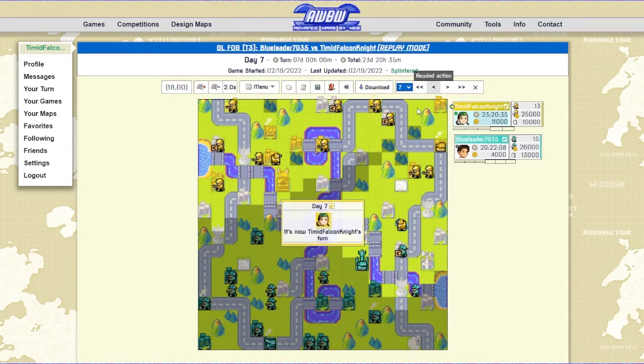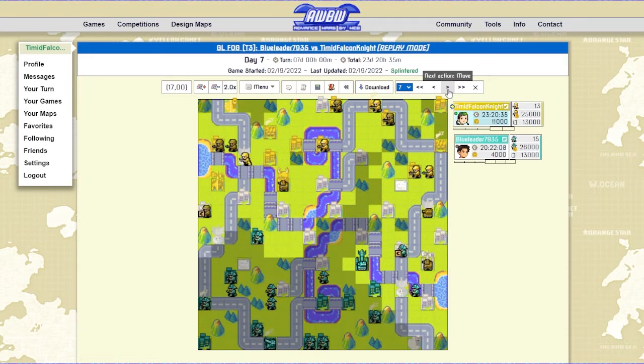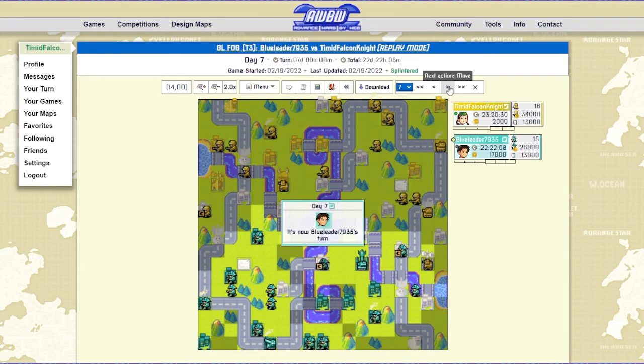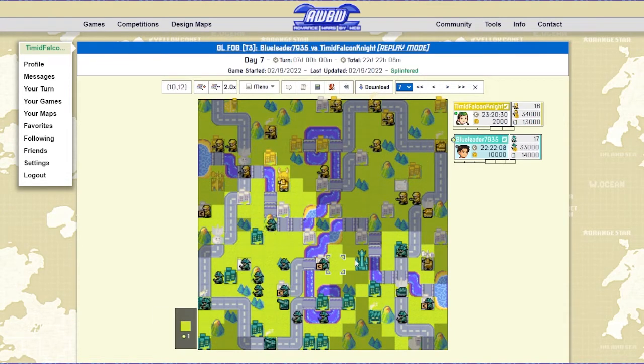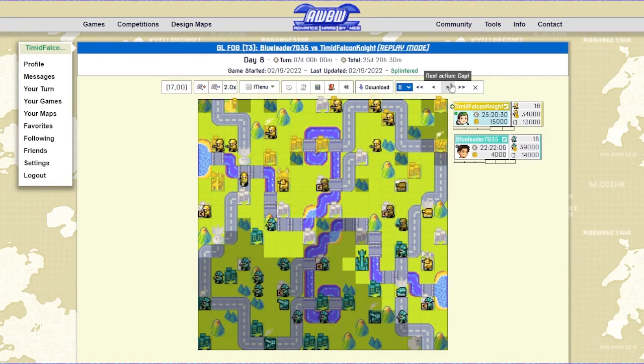Moving in on all of this stuff. I go for this recon here mainly just so I can get vision in the center — maybe it's a bit premature. Honestly, I just like vision a lot. With these two recons I'm basically able to see the entire front of this map. This map is small enough that you can see a lot of what's going on with just a couple of recons. You only really want to get two to three recons depending on the size. And what BlueLeader is doing here is going for early artillery.